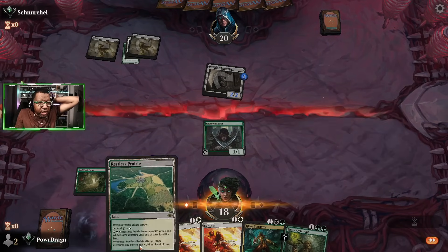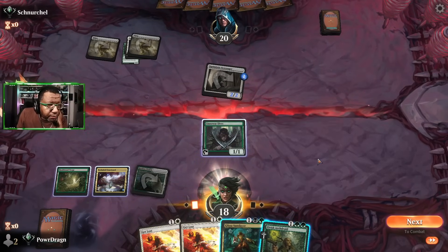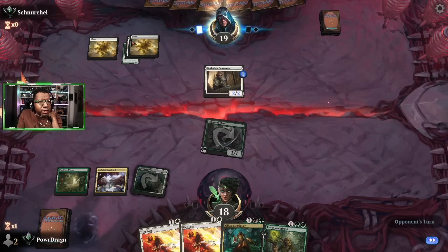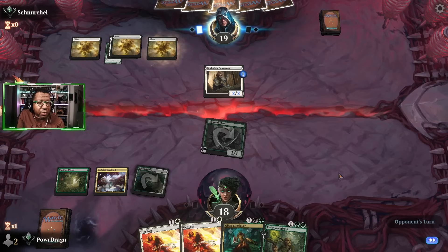This creates an interesting dynamic. We attack, planning to use Get Lost — but wait, we have the wrong land tapped! We can't pay. We should have just played Glissa or Arch Druid that turn instead. Now we might lose this — that was a bad turn just from not paying attention.